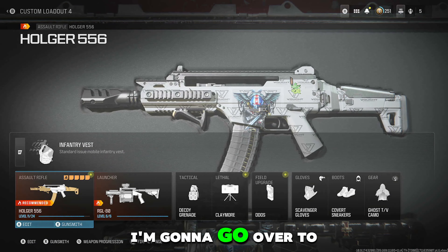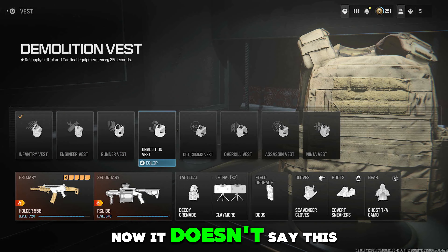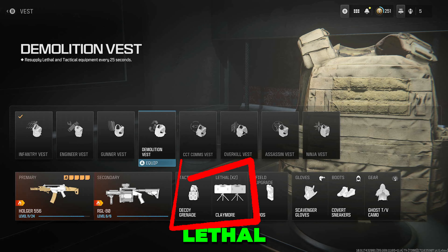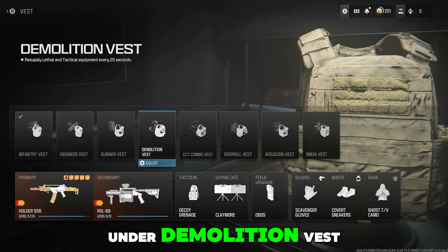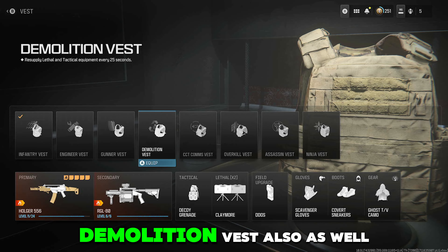So what I'm going to do, I'm going to go over to the Vests by clicking RT. What I'm going to choose is the Demolition Vest. Now it doesn't say this, but you get the resupply of the Lethal and Tactical and also you get the Double as well of the Lethal — not the Tactical, just the Lethal. It doesn't say that on the Demolition Vest, but as you can see at the bottom, the Claymores have now doubled. So that's what we want, so I'm going to choose the Demolition Vest.